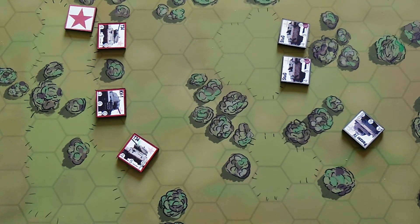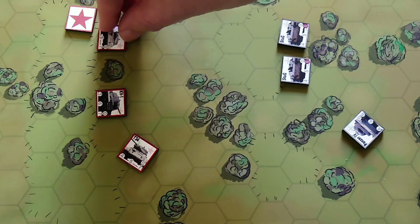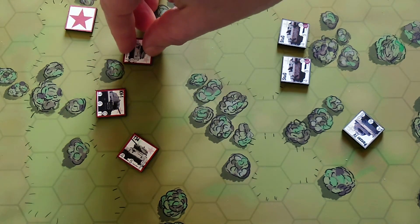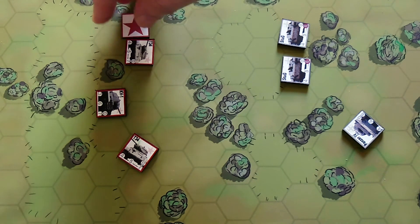Now the different actions that I can perform. First up is movement, and there is a separate video that describes how movement works in the game. Effectively each tank has a number of movement points, each hex has a movement cost, and I spend those movement points and move within the hexes keeping the correct orientation of the counter to the hex.